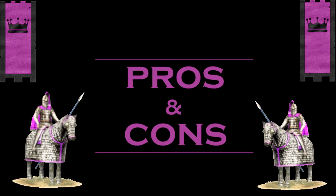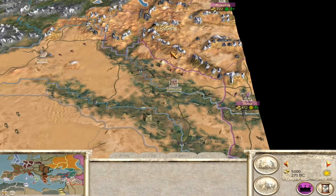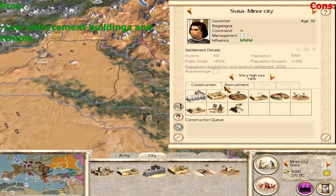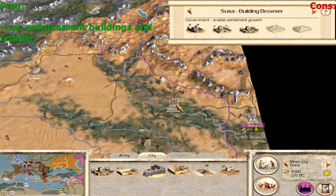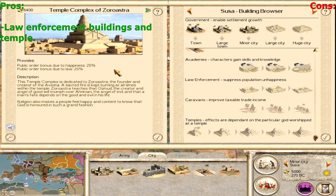Let's go to the pros and cons. I had a hard time coming up with these because it's a fun campaign — you start on the edge of the map, which is always good. However, they start really separated, so any faction can take one of your settlements and you don't really have an answer if they besiege you with a stronger force. For the pros: law enforcement buildings and the temple. The Parthians only have one temple — the Shrine of Zoroastra. At the last level, the temple complex gives 25% happiness and 25% bonus due to law — that's a 50% bonus to public order — which will lower your corruption.